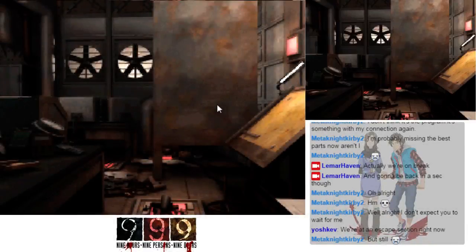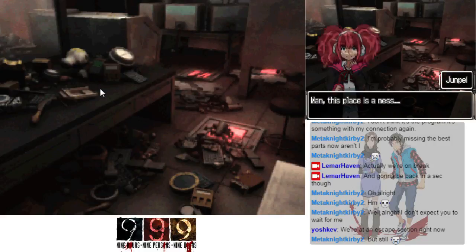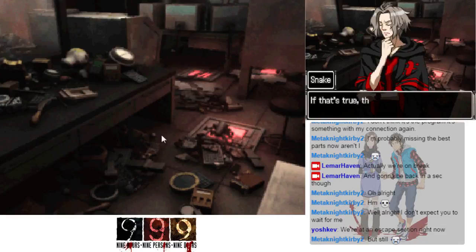We're back, time to escape from another room. There are piles of crap everywhere — this place is a mess. Some of this crap looks familiar; I think a lot of these are parts of the puzzles we've solved in the other rooms. If that's true, then this room could be Zero's laboratory — perhaps Zero would shut himself in this room to devise the machines and puzzles he needs to see his plan come to fruition.